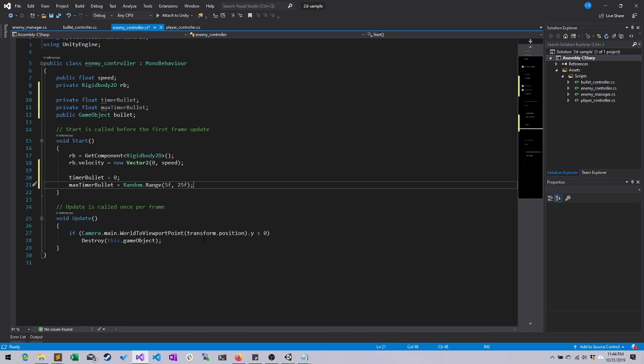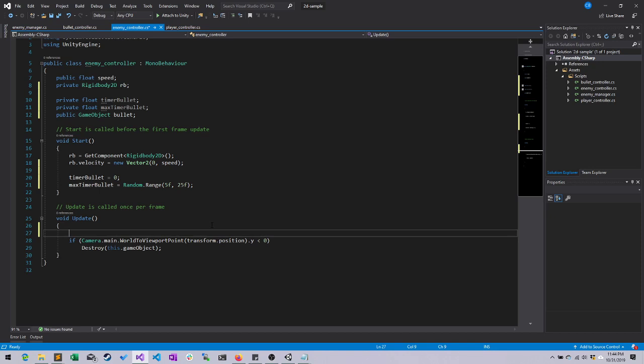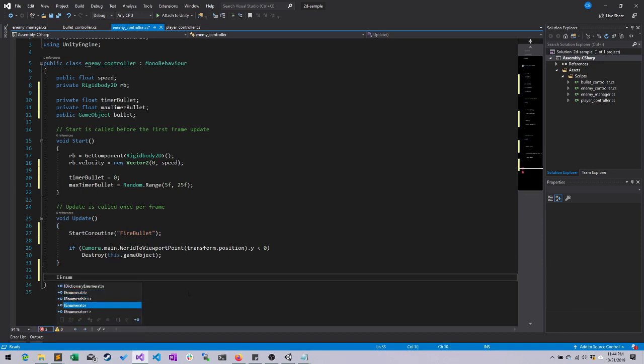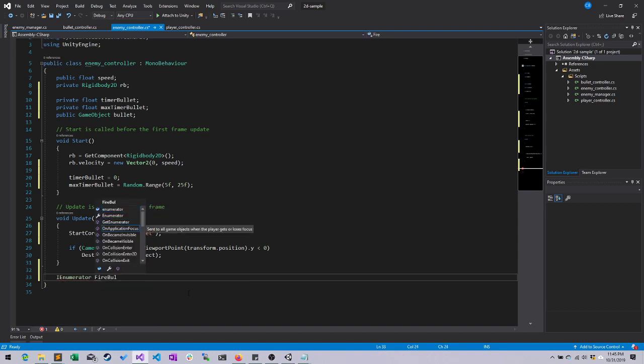Let's set this up. We're going to use a coroutine again, so that a coroutine will handle when we decide to randomly fire a new bullet. So we're going to say StartCoroutine and give it a string telling us the name of the method we want to start. Our coroutine method is going to be an IEnumerator again — not IEnumerable, IEnumerator — and as we already wrote, we're going to call it FireBullet.